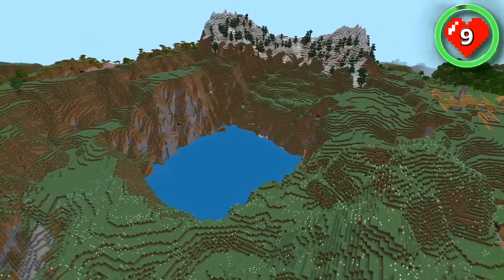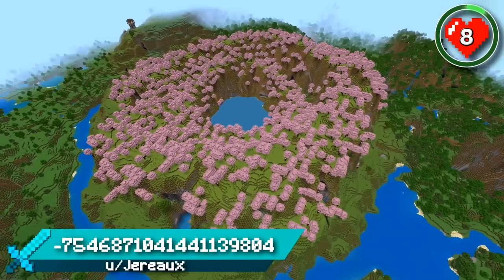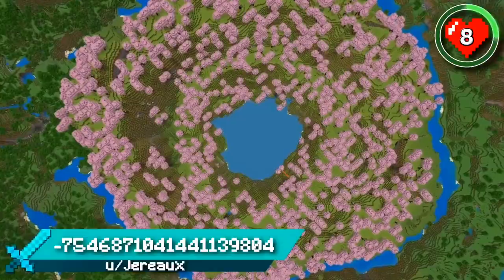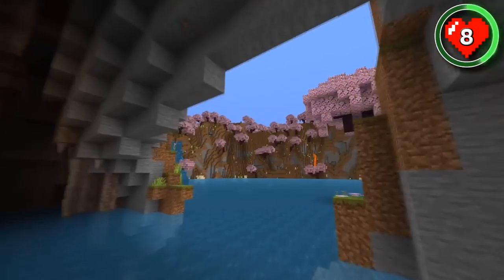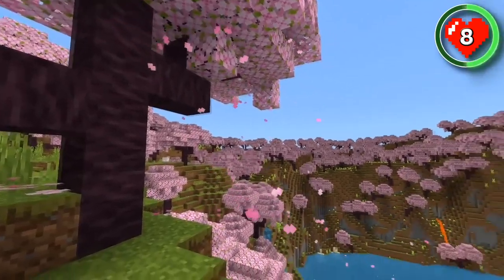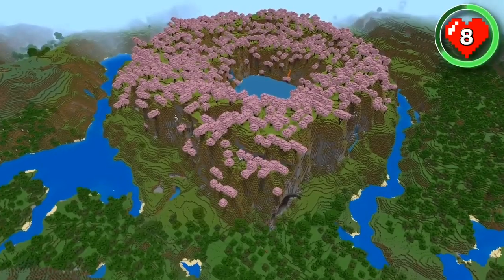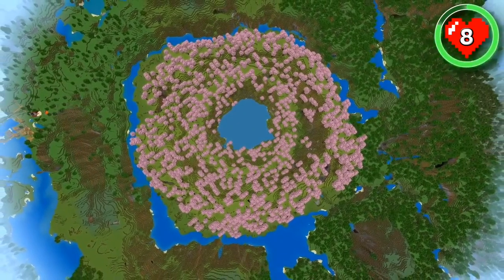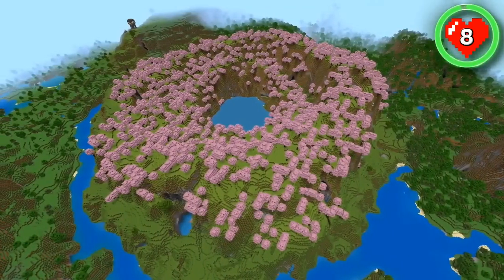There are even more beautiful lake spawns to come, including this seed that spawns you on an eye-shaped cherry grove island surrounded by a river with a small lake right in the middle. Maybe you could build a spiraling path down to an enchanted fishing shack hidden by the cherry forest. It's such a unique cherry grove formation — the way it's separated from the rest of the overworld by the river makes it really stand out. This is sure to be one of the more popular build locations for the new update, especially since it's right at spawn.